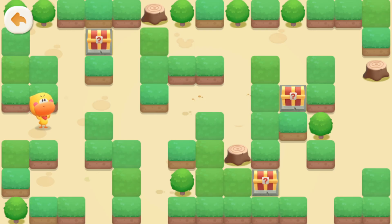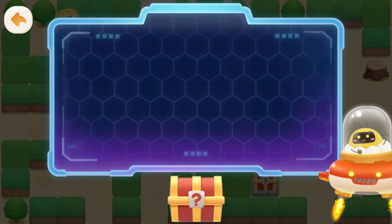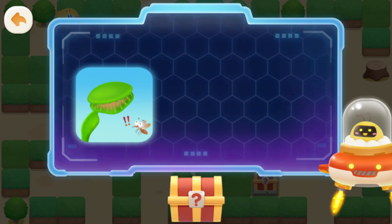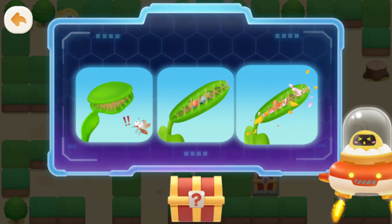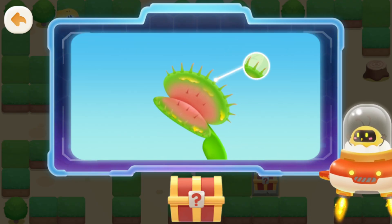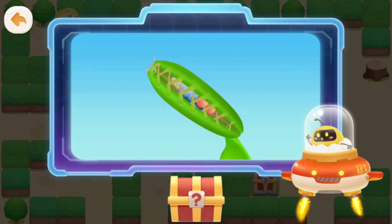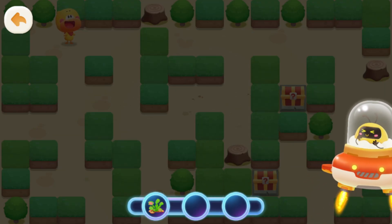Quacky will find all the treasure chests. Found it! Answer the questions correctly to open the treasure chest. Why does the Venus flytrap have spiky hairs that look like teeth? To attack enemies. To lock bugs inside. To chew food. Correct! There is a row of spiky hairs on the trap. When the trap closes, these spiky hairs interlock to keep the bug trapped inside and prevent it from escaping. Congratulations! You got a piece! Keep going!